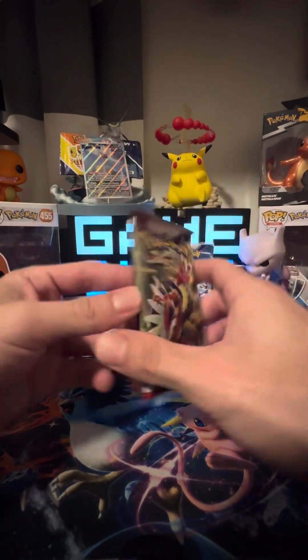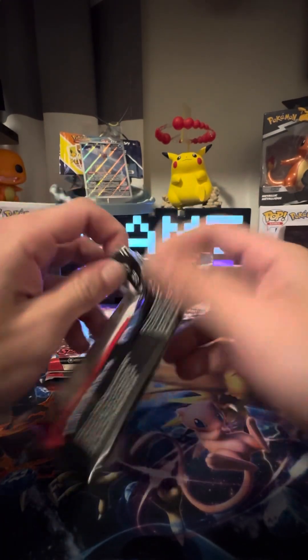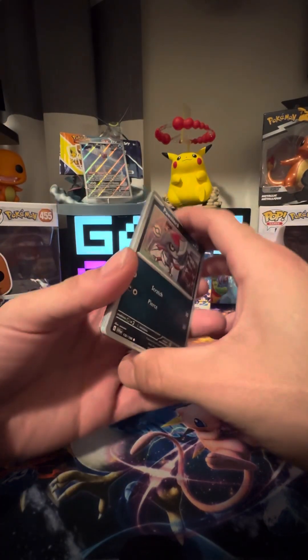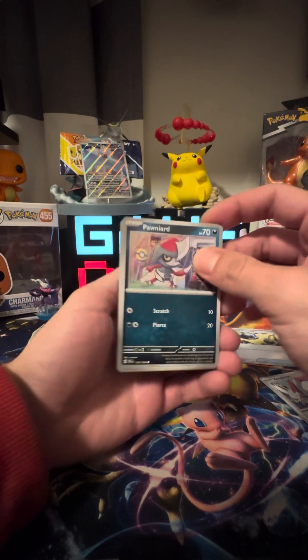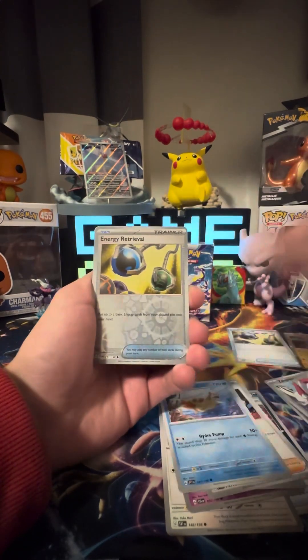Now we're doing a Coridon pack. I'm looking to try to get this Coridon illustration rare as well. Hopefully we pull it — I do need to move on some of these cards. Let's see what we get: Up on Yard, Crushing Hammer, Starly, Flittle, Wug Trio, Judge, Floatel.